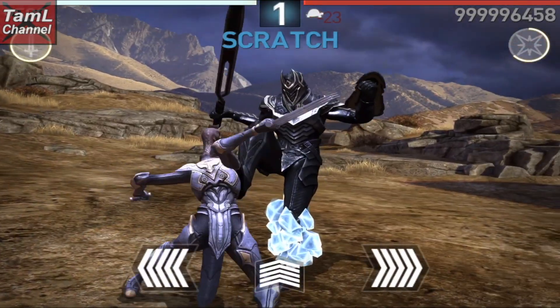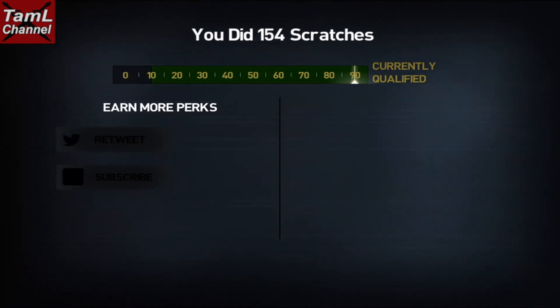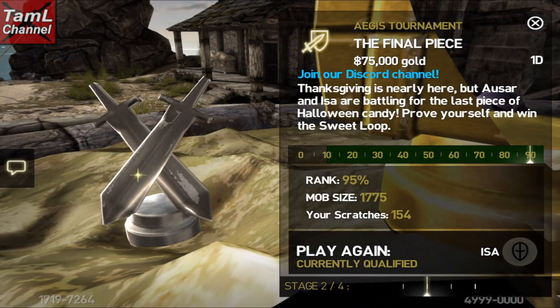You could try to dodge the kicks and shield bashes, but of course you will get a lot less scratches that way. However, the cutoff is low at only 15%, so you may well still pass even if you're dodging the shield bashes and kicks.